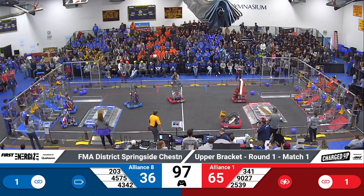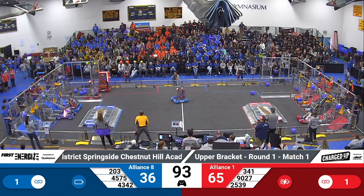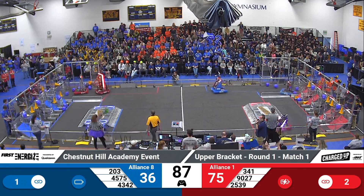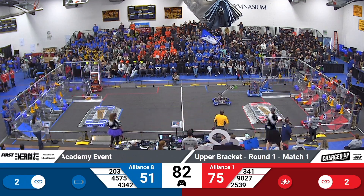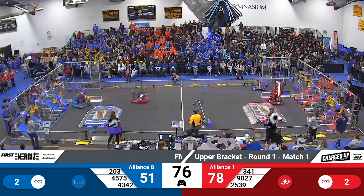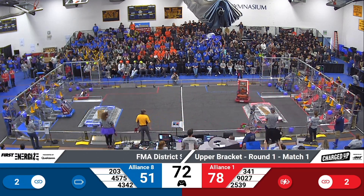Bit of a collision between 341 Miss Daisy and 4575 Gemini. Gemini with the top shot, getting past Superbots — that's an excellent strategy here. They've got one completed, two completed links on the Blue Alliance. Over on the Red Alliance, Miss Daisy has got another cube placed in the middle row. They currently have two completed links.